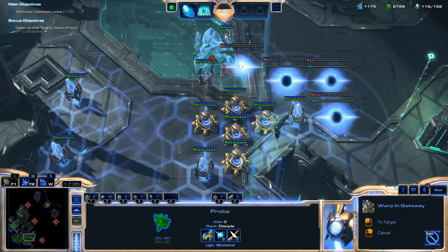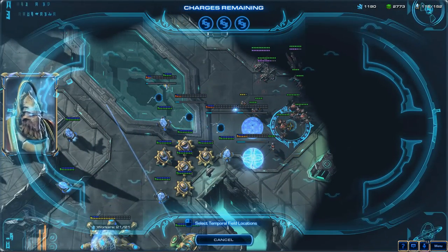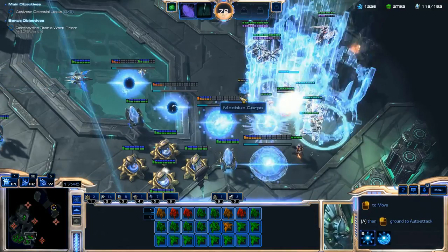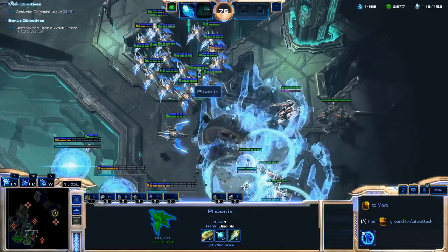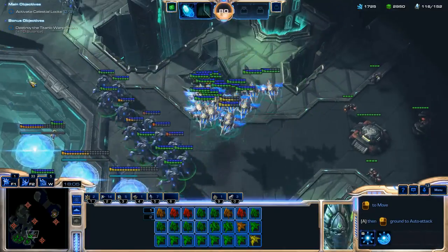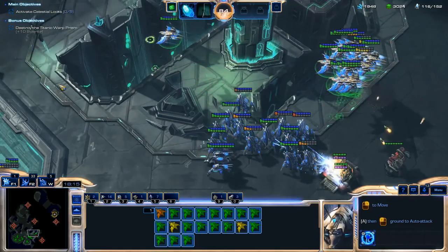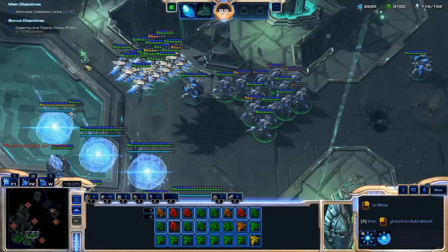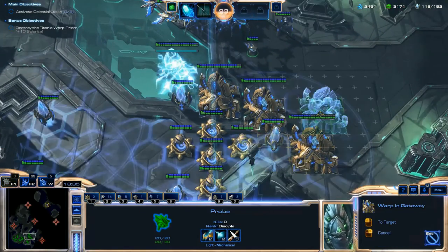I'm trying to make a nice wall here to completely surround these Pylons and Photon Cannons. But the Terran enemy force starts attacking my gateway wall and I actually lose one of my Gateways. I was about to move out to the enemy base when these forces arrived. I think what happened was those were units camped by a bunker that I baited over because one of my Gateways was sticking out too far — so that was my own fault.